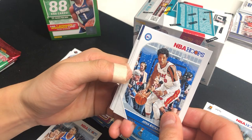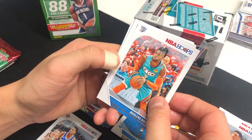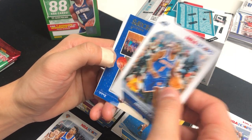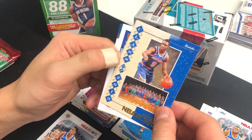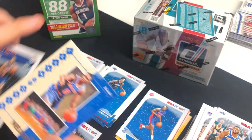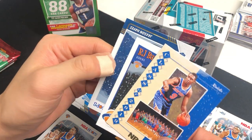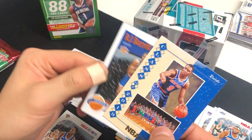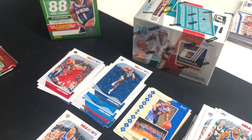Josh Richardson, Langston Galloway, Nerlens Noel, Marvin Bagley — great player — Emmanuel Mudiay, and we got RJ Barrett! NBA Hoops Class of 2019. And then — RJ Barrett rookie card tribute, NBA Hoops two in a row. Our rookie was Jaxson Hayes, so we got two RJ Barretts — nice. I'm still looking for Ja or Zion.